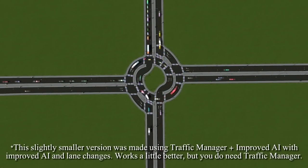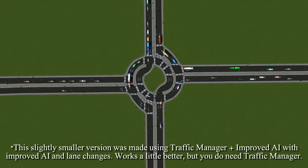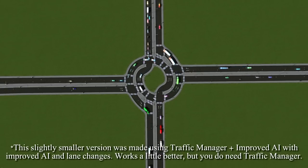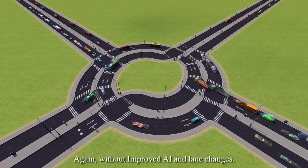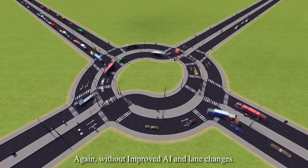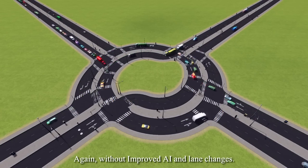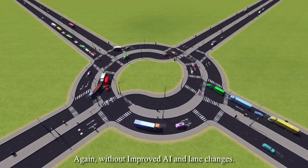If you want to build a turbo roundabout, one important question is: why? In the game it doesn't work as well as in real life. In real life turbo roundabouts have higher capacity and are safer than regular roundabouts, but I've tested a couple and none seem to function better than a simple highway roundabout in-game, since the AI just doesn't like them. There are also crosswalk glitching issues, and you'll need mods to address those. You can achieve something similar using Traffic Manager or Traffic++ to change lanes.